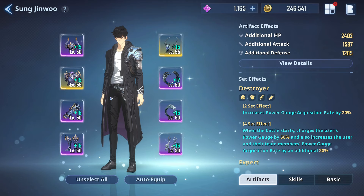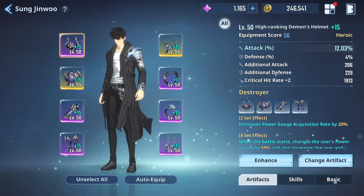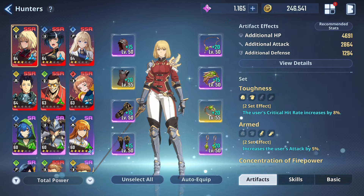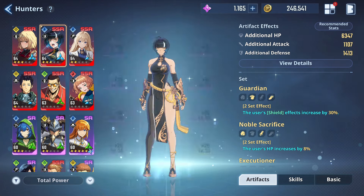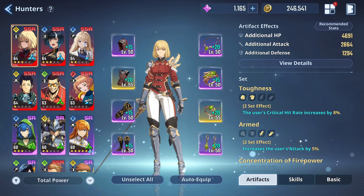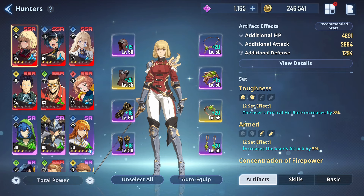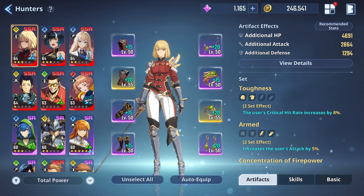You might wonder why it's not Toughness — very simply, we don't have a proper Toughness set for Jin-woo yet. The Destroyer set has decent substats we can use currently, and once we get the right set we'll switch. For Char we're running a 2-piece Toughness and 2-piece Black Line set. The ideal is full sets, but after only 30 days it's just RNG — unlike early access where we'd already played 75-80 days. If you're lucky you can have great sets already, but otherwise it takes more time.